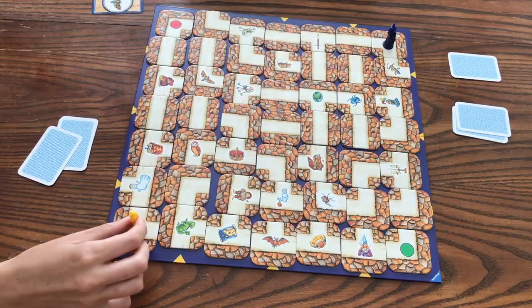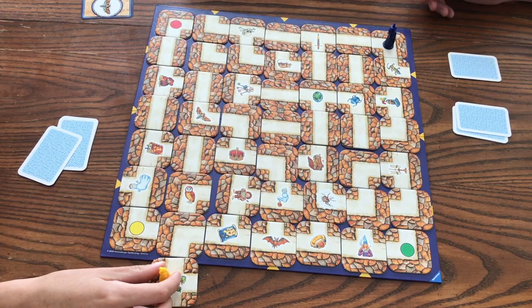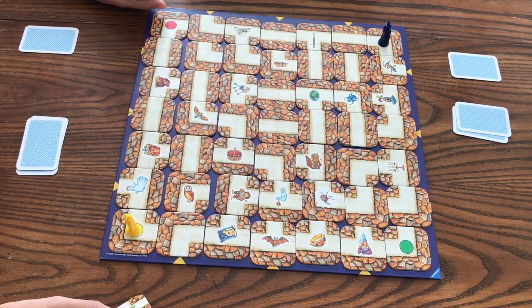Another rule: say your piece is right there on a tile and your opponent pushes you off the board and your little guy goes off the edge. Then you move your piece right back over to the other side, as if he had just jumped across. And that's pretty much it.